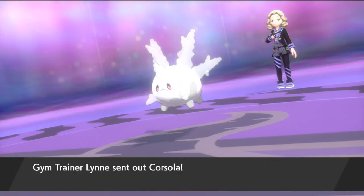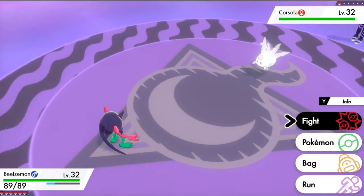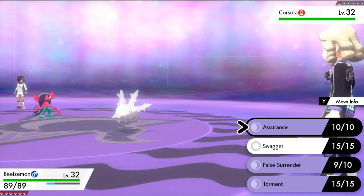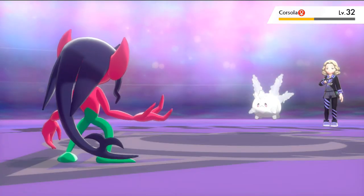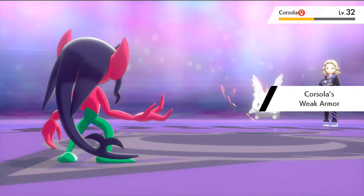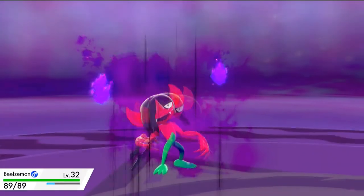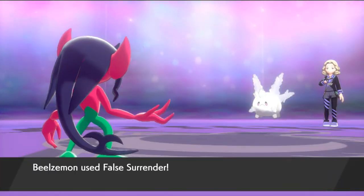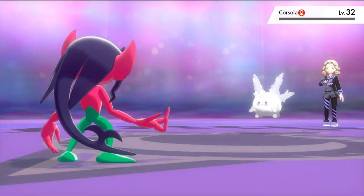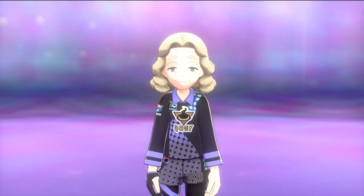She comes out with a Galarian Corsola — this right here is a little bit different from most Corsolas you've seen before. This is a Galarian Corsola — both a Ghost and Water type — and eventually it evolves into Cursola. It has Weak Armor — its defense will fall but it will sharply raise its Speed. It's going to throw in a Hex attack. Let's finish it off with another False Surrender — emo imp False Surrender hits him! We defeated Lynn — I like how all these Ghost type trainers are just super mellow.